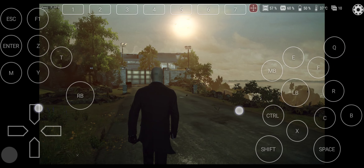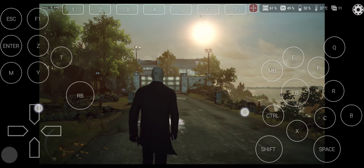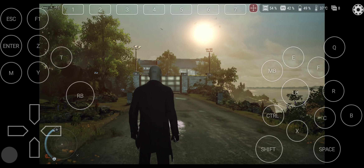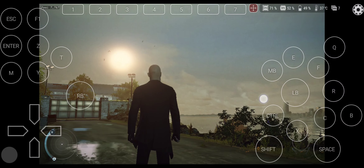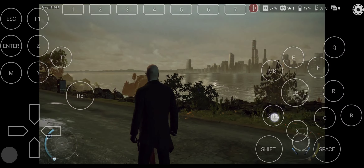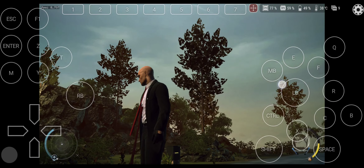Let's look at the interface. In the lower left corner, the blue bar indicates your health. Next to it is the radar. Use it to keep track of enemies, objectives and exit points. In the lower right corner, you can see what weapon you have selected and if it's hidden. Next to the weapon, the yellow bar indicates how much instinct you have available. If it is depleted, you cannot rely on instinct abilities.